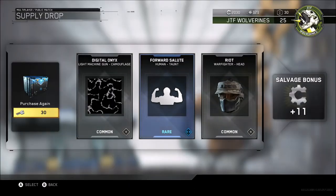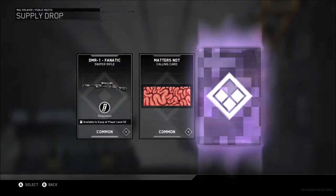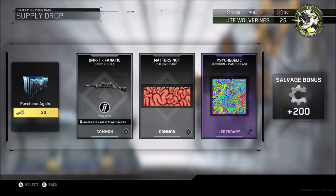We've got a rare taunt, so that's nice. And also another common headgear plus a camo. So you'll have to let me know - drop me your comments guys on what drops you've been getting, whether you've been getting anything really tasty. That's a cool one - the legendary psychedelic camo for the pistol, that really does look cool. So we'll have a look at that one later, and also got another calling card there - looks like some kind of brains going on there.